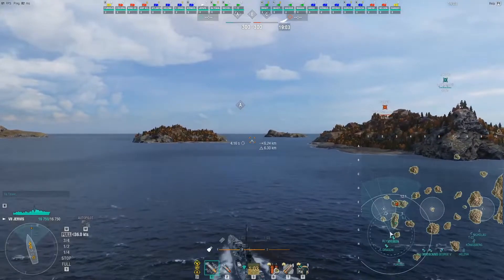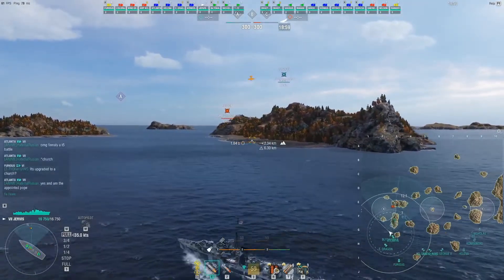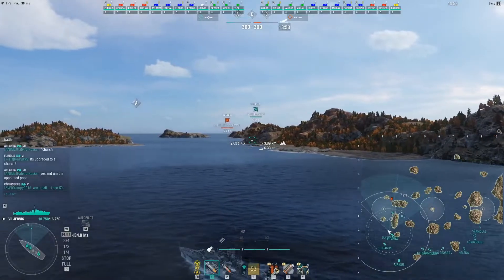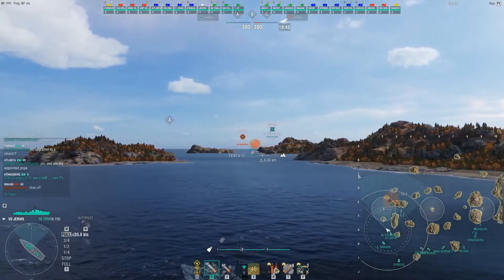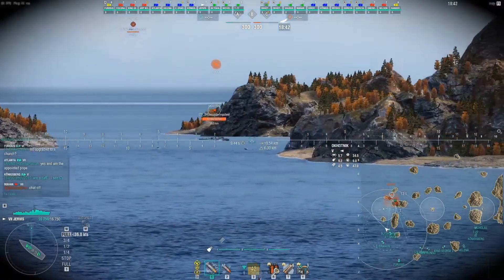The thing to consider about the Ohotniks is the alpha strike they have. They've got a lot of gun turrets, and both of them working together have really good concealment — they can really just slap a destroyer down if the guys know how to aim correctly. You also have to worry about the torpedo spam because they have practically all the torpedoes in the world.